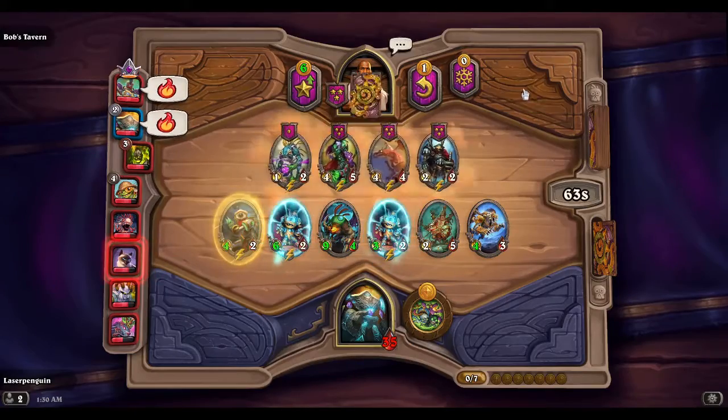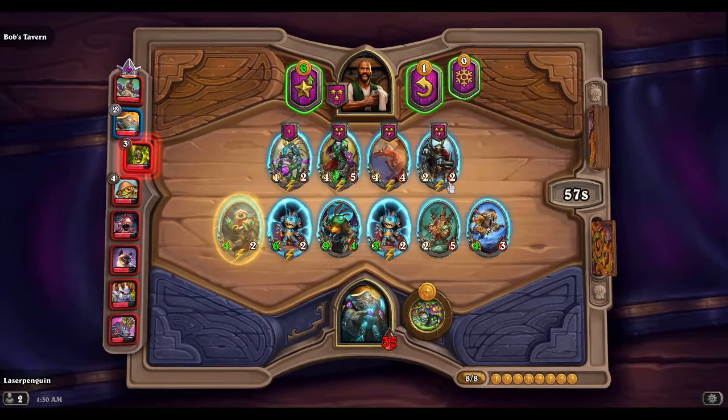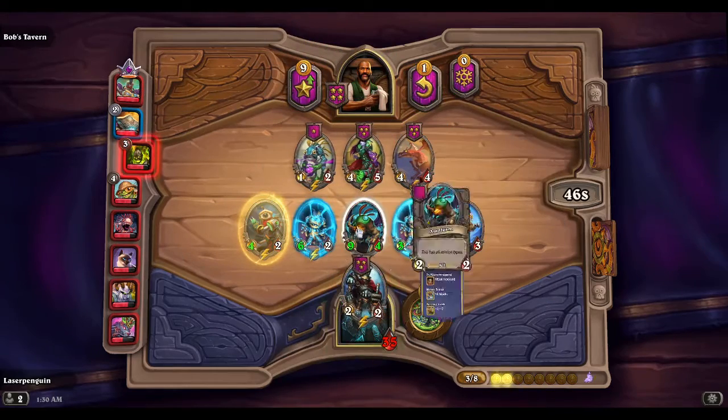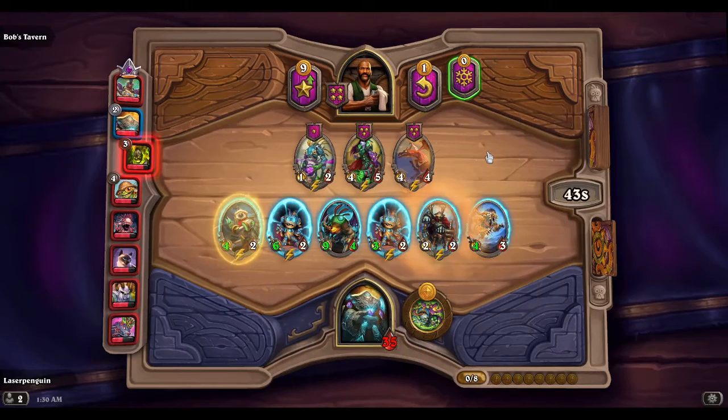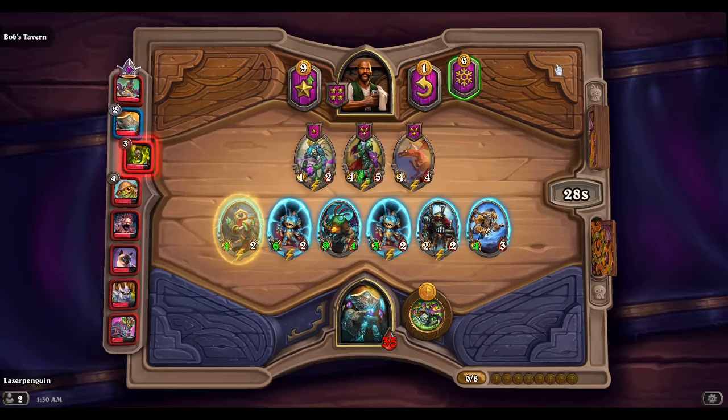We're going to have enough if we buy this. It only helps one mech and my whole team is mechs, but I think it's still a better play. It'd be nice to get a third Micro Mummy but we'll see what happens. It's gonna be all RNG where the buff goes. Getting to tier four is gonna get us some divine shields hopefully.